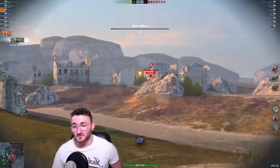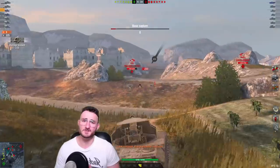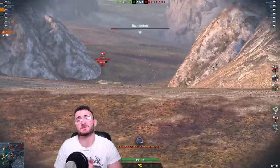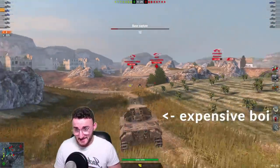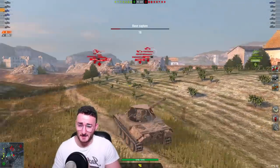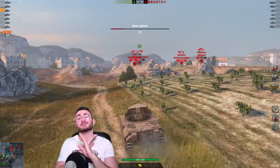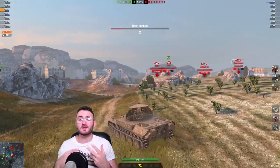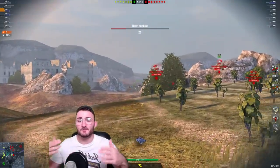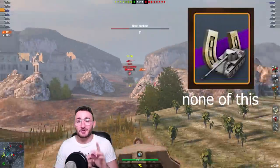Number one: the Scorpion G. This German tier 8 premium tank destroyer was among the most expensive tanks of all time, simply because it came out when Wargaming first started to use crates massively. Back then, about two years prior, we didn't have the charms — the things that allow you to get the tank guaranteed after opening a certain number of crates. No, you didn't have that.